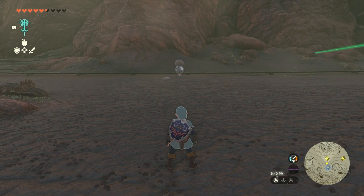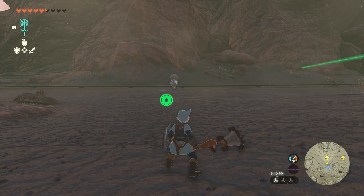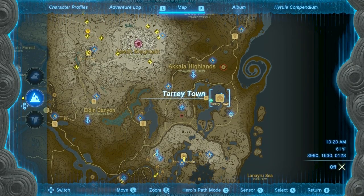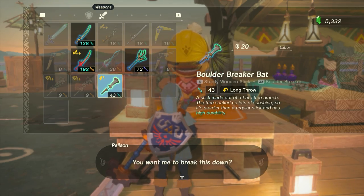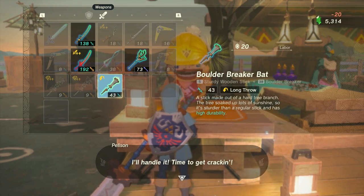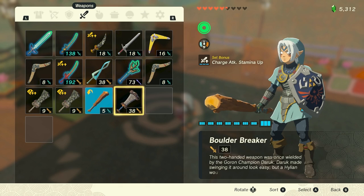As a final note, if you need to do this again, know that a given Octorock will only repair one item per Blood Moon, so you'll need to go to a different Octorock if you need more repairs before then. The last step is to bring the item with the Boulder Breaker fused to it to the Break-Apart Shop in Tarrytown. Pay a 20 rupee fee to safely unfuse the Boulder Breaker and recover it in fully repaired condition.